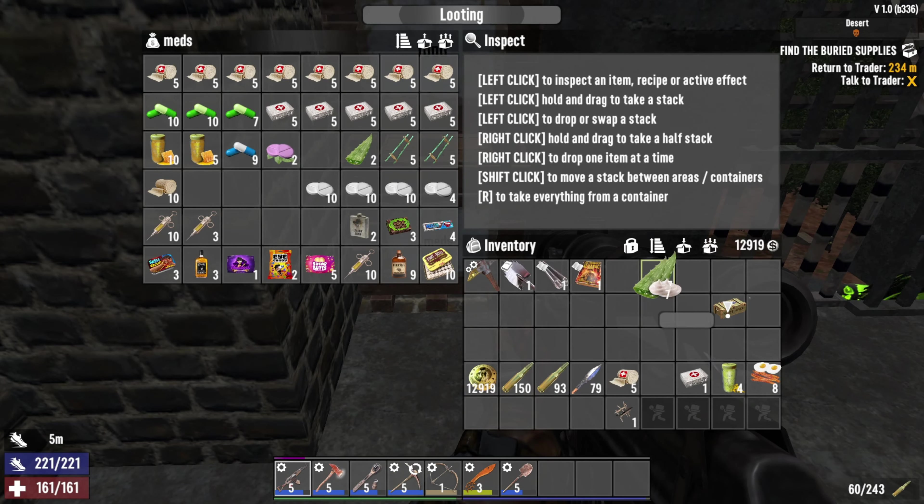Kind of a shit buried supplies. This lady's kicking our ass - quit hitting me! Get rid of this stupid spider zombie. Finally. Is a bird going to come in? Yeah, he's coming. We got our buried supplies and then we got our ass kicked. Let's get back to the trader and turn in this quest.